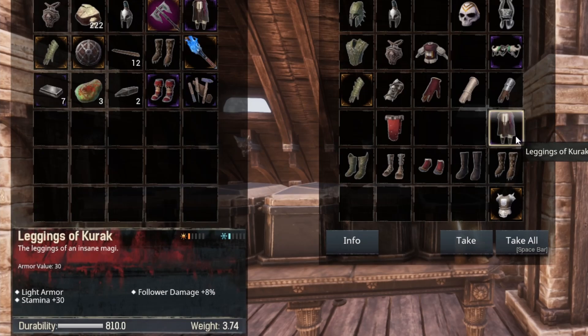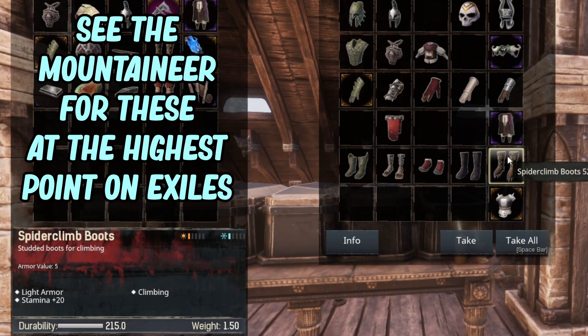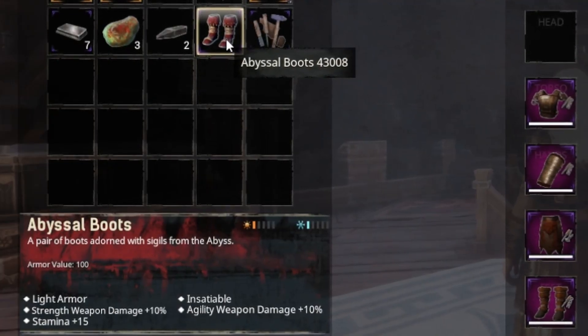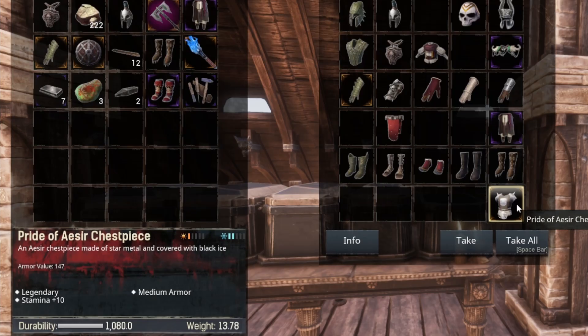So if you want a really solid piece it will be the Leggings of Kraka, because it's going to really help with stamina. It is a light set though, so it depends on what you want. If you want to sacrifice some stamina for better armor of the Silent Legion variety it might be worth looking into that instead. You also have the Spider Climb boots, which are one of the best stamina boots I've found. One additional item is the Admissal boots, which give fifteen stamina as well — though that is a sorcery item, so be careful.